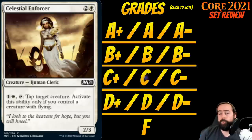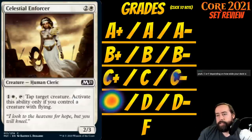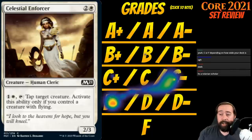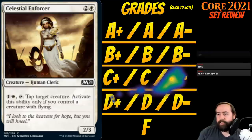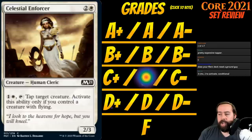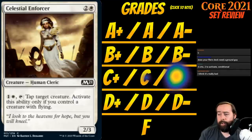Up next is Celestial Enforcer. It's 2 white for a creature human cleric at common — a 2-3. Pay one white, tap: tap target creature. Activate this ability only if you control a creature with flying. This is explicitly dependent on your deck. Are you the blue-white flyers deck with at least seven or eight flyers? Then this card's pretty good — though it's a two-mana tapper, which is getting expensive. I think it's a C-plus in the flying deck. If you're dropping below seven or eight flyers, this drops way down to C-minus and you should not play it.